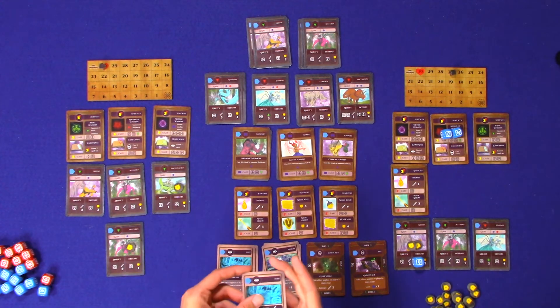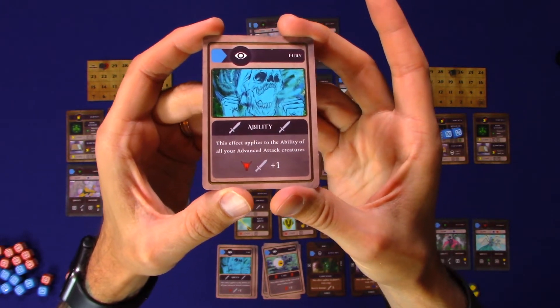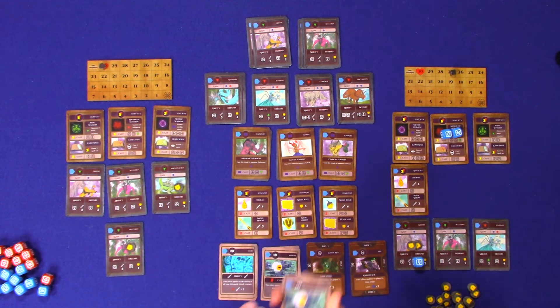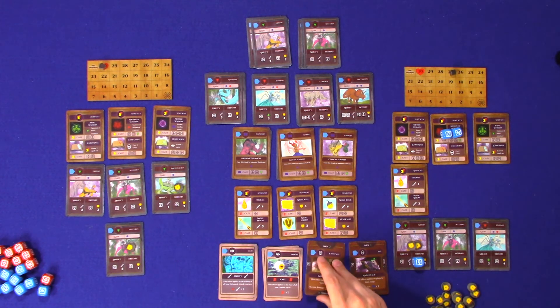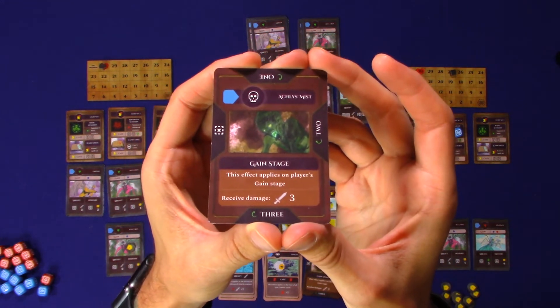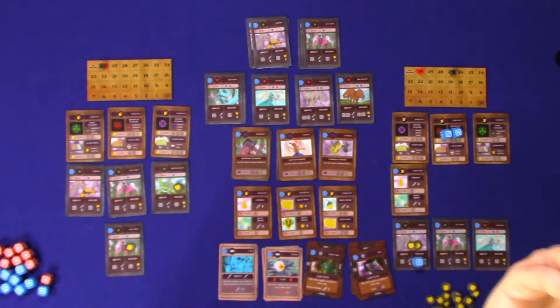There are also auras — you can only ever have one per player, but they give you extra abilities that help ramp up the power of your characters. In this case there's Fury and Insight on the balanced deck, though other decks have different ones. And there are also Curses: if you cast a curse, it can only be there for three turns. You rotate it as it's out there, then discard it after three turns.